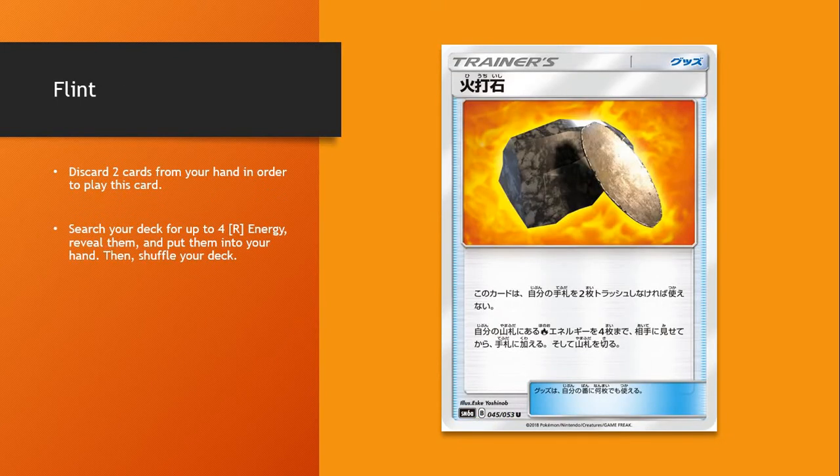Flint. As we've mentioned, there are a number of Pokémon who attach from the hand, like Darmanitan and Reshiram GX. This lets you search your deck — not your discard, but your deck — for Fire Energy and put them into your hand, so you can potentially use an attack to attach them the next turn. Definitely something that will probably be a 4-of in Fire Decks.